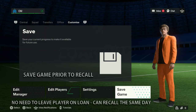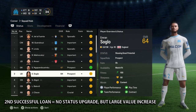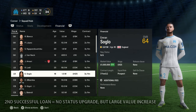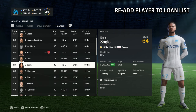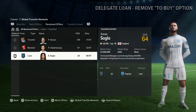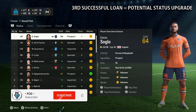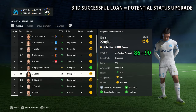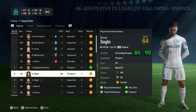It's now time to recall your player, and once again if no upgrade, simply reload the save from prior to recall. A successful second loan will see the potential status remain the same but with a significant value increase. Upon confirmation, re-add your player to the loan list. Delegate the loan if required to remove the 'to buy' option. Save your game prior to recalling. A successful third loan will see the potential status upgrade from 'showing great potential' (80–85) to 'an exciting prospect' between 86 and 90.